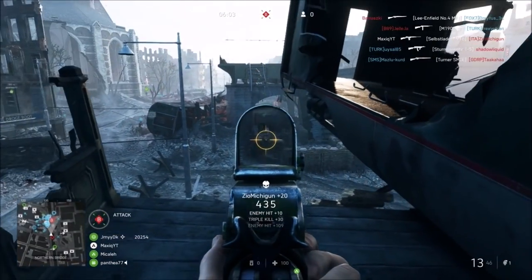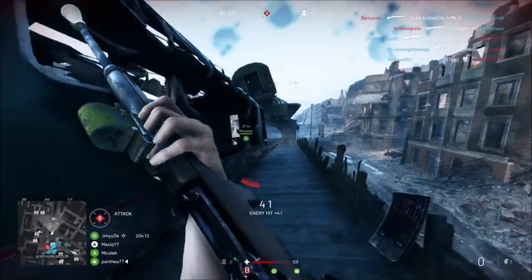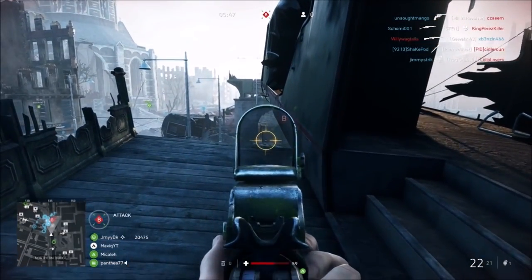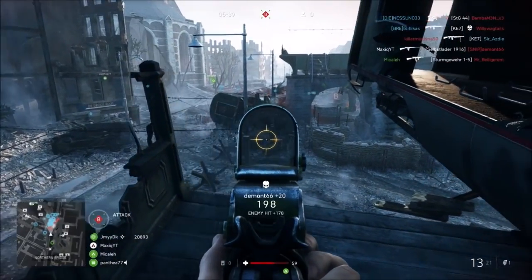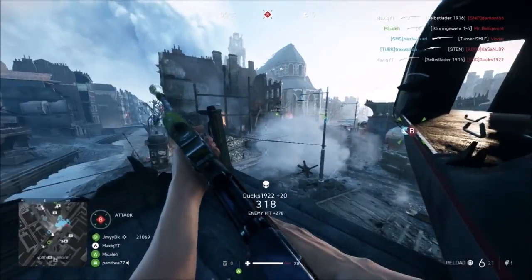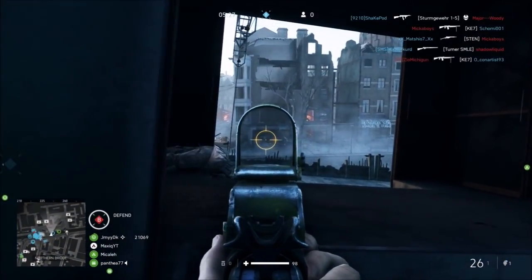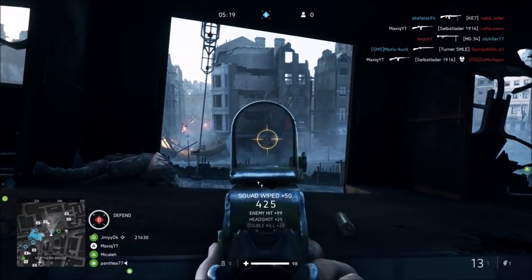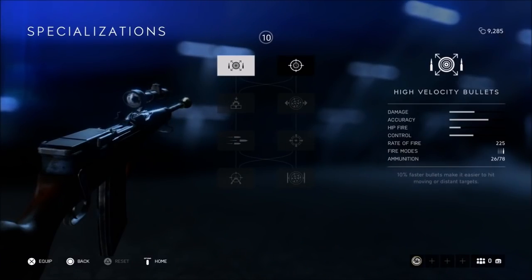The Selbstlader 1916 has a fire rate of 225, which is one of the slowest out of all assault rifles, but the damage is quite high — 99% of your kills will be within three shots, making this gun very lethal. The max mag size is 26, which is really good for a semi-automatic rifle that kills within three shots. For playstyle, you want to encounter more medium to long range gun battles. This gun doesn't work well up close because the fire rate is really slow and you cannot upgrade the hip fire. Keep your distance from enemies — in those situations this gun performs best. The damage drop is not that bad, so at long distance you will still get three-shot kills. This definitely fits a more defensive type of playstyle.